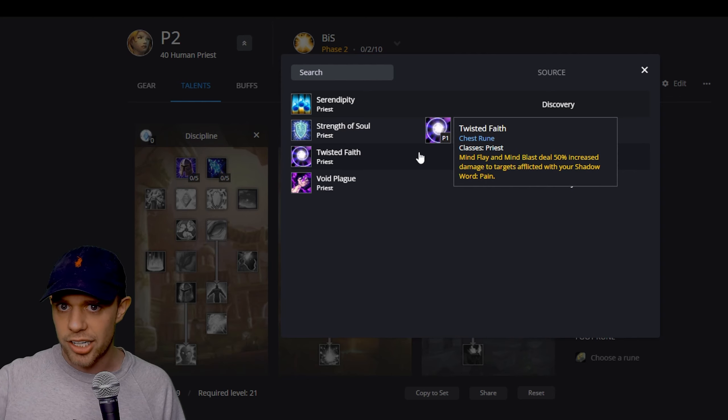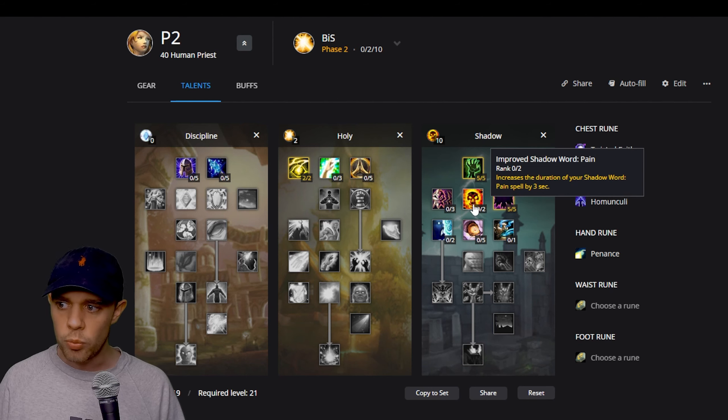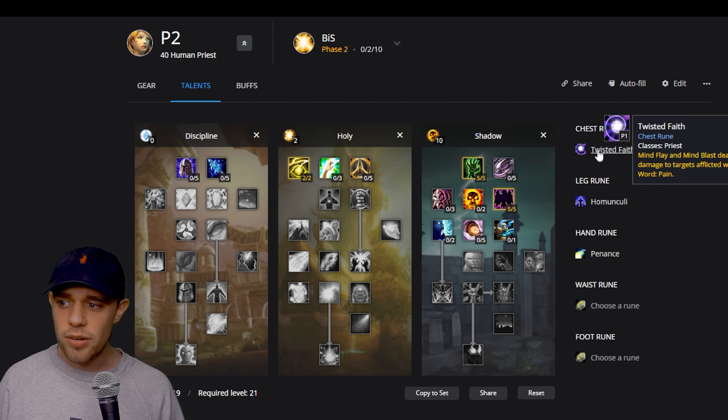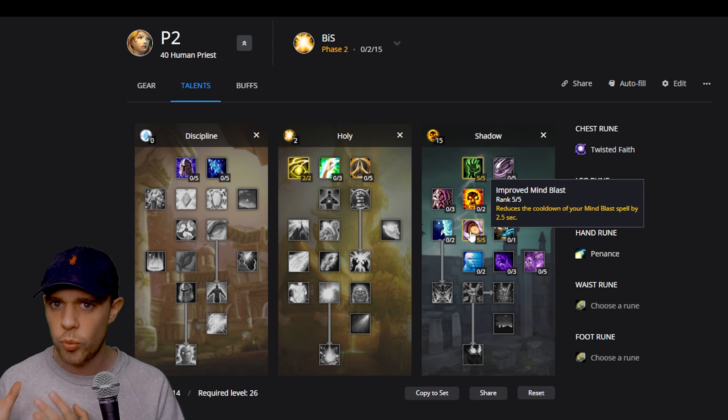When you get a bit higher into the second zone you can swap into Twisted Faith, and I think around level 15-20 is the right time to do this. Mind Flay and Mind Blast deal 50% increased damage if you've got Shadow Word: Pain on them. Swap over to Twisted Faith when you can, and what that means is your Mind Blast is going to be doing a lot more damage. We'll then put five points into Improved Mind Blast, reducing the cooldown so we can use it more, going for quite a bursty Mind Blast build to absolutely burn through mobs.